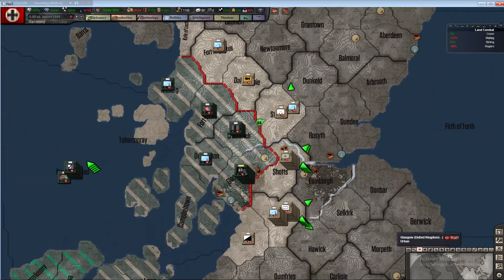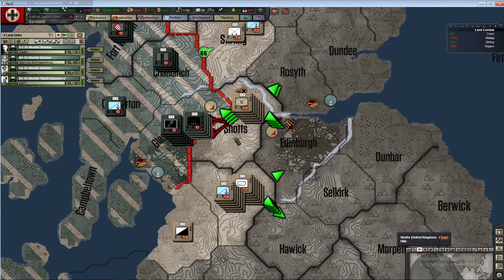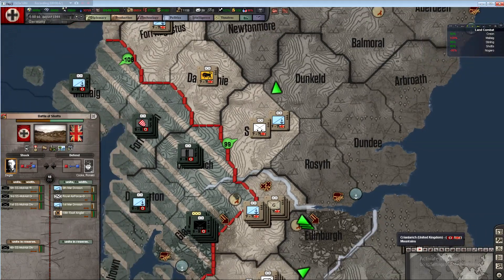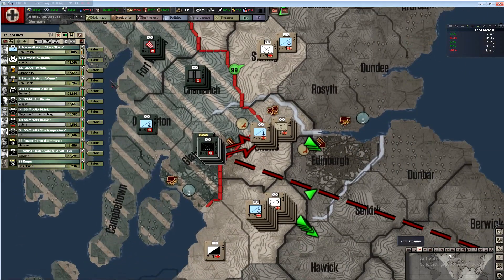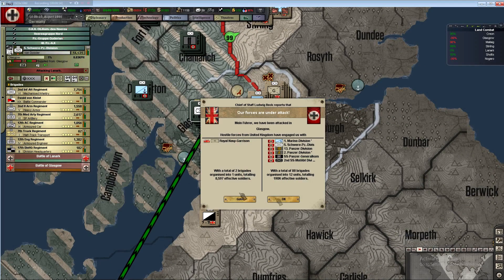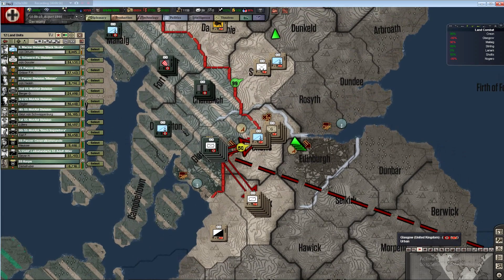I don't want to land too many units because that's a recipe for disaster. We're going to send the SS with their rocket artillery and everything included into Shots. We're going to grab some heavy tanks and then - it's all hills, so no matter what they're going to be fighting the exact same terrain conditions.